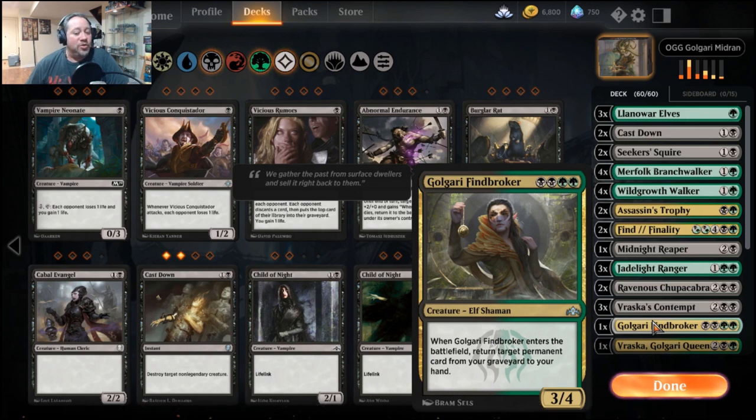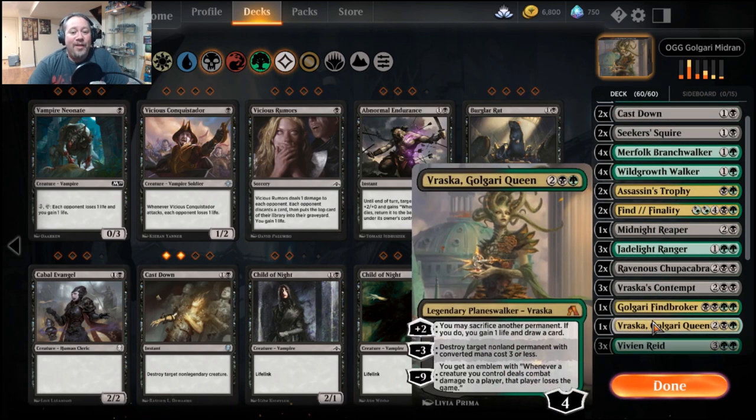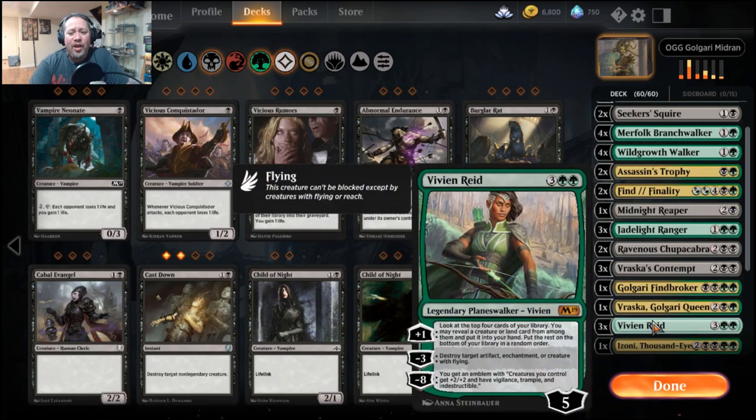I tossed in one Golgari Findbroker — this is probably the card I'm going to drop when I add another Jadelight Ranger. When it comes out you have so much stuff in your graveyard, it can win you the game with all those little scarabs. I am running one of the Golgari Queens — I was part of the closed beta and crafted this one along with a few others. I love the full art on this one.